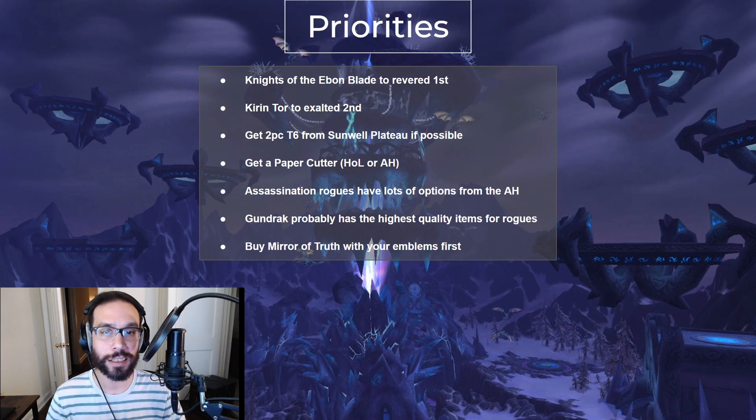For a quick and dirty priority list: Assassination Rogues don't really need a whole lot of reputation gear, so I'd take Knights of the Ebon Blade to Revered first for the helm enchant, then Kirin Tor to Exalted for the ring and the pants at Revered if you still need them. If at all possible, get into Sunwell Plateau and get two-piece tier 6 from the bracers and boots for 5% haste. The absolute first gearing choice you make at 80 should be acquiring a Librarian's Paper Cutter either by running Halls of Lightning or buying it from the Auction House. Rogues have tons of bind-on-equip options, so if you're swimming in gold, going AH spec is a very real alternative. Gundrak probably has the highest quality item drops from all the dungeons for the pants and the ring — I'd run that one daily until I get both. Finally, the Mirror of Truth trinket should be your first emblem purchase; after that you'd go a few different ways depending on what is the biggest upgrade, likely the neck since it only costs 25 emblems.